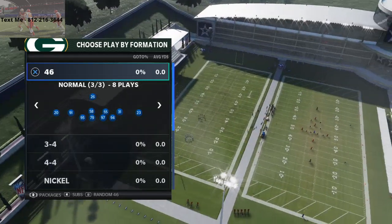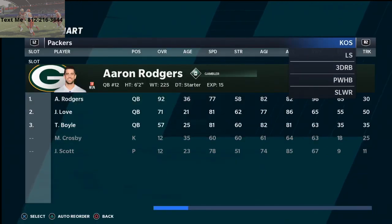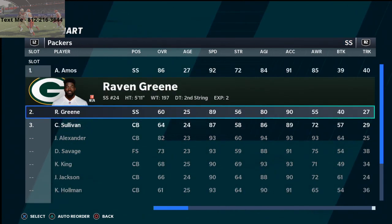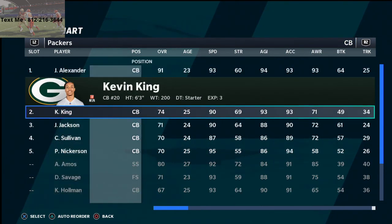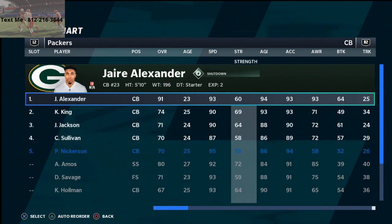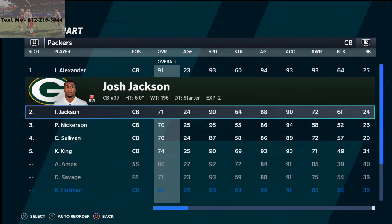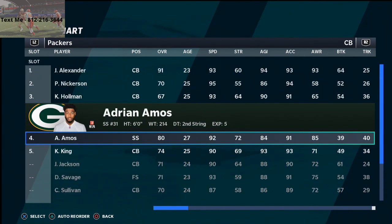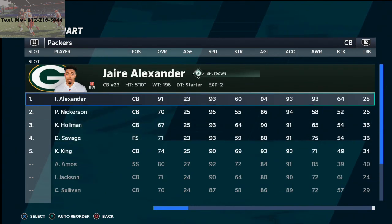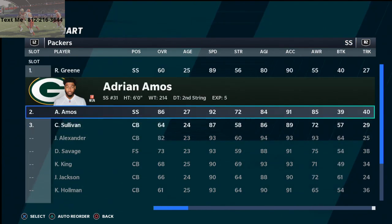In the 46 defense, you're going to go into your depth chart and make some adjustments. You're going to put whoever you want as your safeties at safety - for me that's Raven Green and Will Redmond. Then at corner I'm going to put Perry Nickerson, Jair Alexander, and Holman who has 93 speed. Last I'll put Darnell Savage in so I have my fastest corners in here.